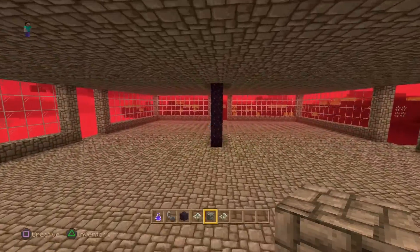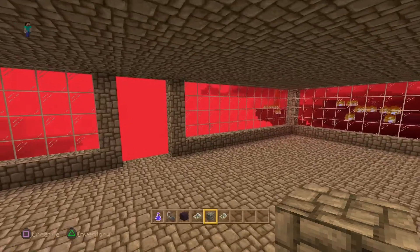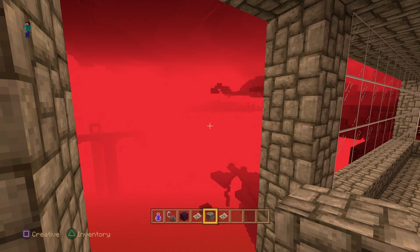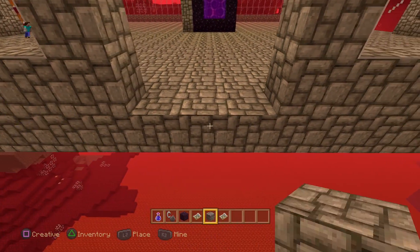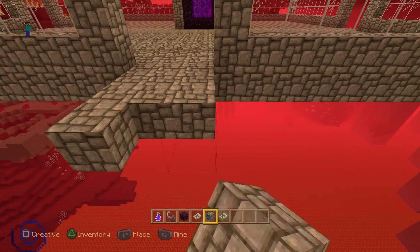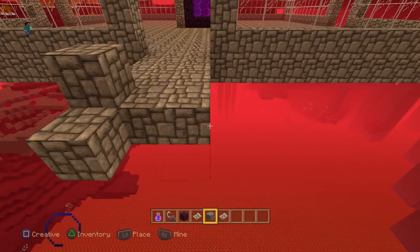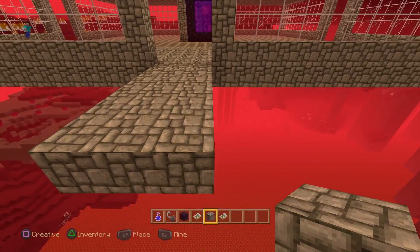That's why portals don't line up to the exact location — when it's seeking a place to put the portal in the nether, it can't always place it there. If you have any questions about the actual placement of portals, ask me in the comment section. They can get really messed up, so my advice is to always build the first portal in the nether and then change things around in the overworld.